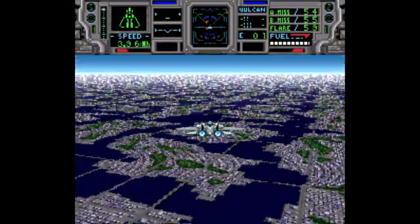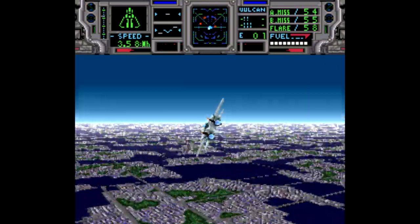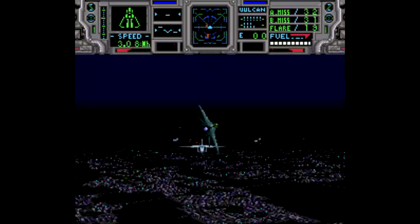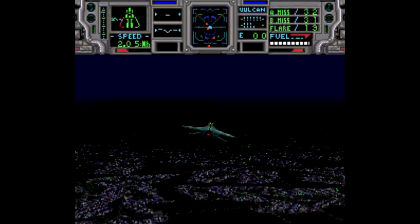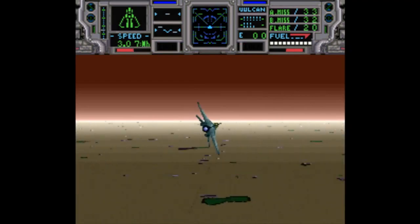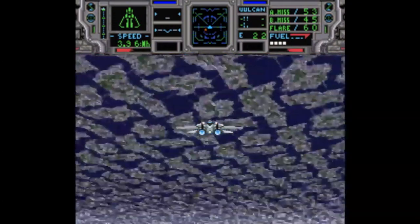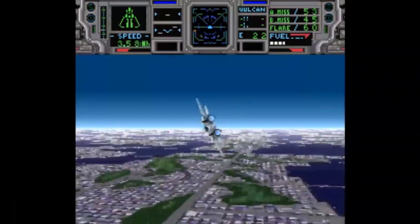The controls to execute all this carnage are very straightforward. Your jet is always going forward so you don't need to worry about staying in the air, so you can keep an eye on the radar and just go after enemies. Y shoots your machine gun, B and A shoot the missiles you've chosen, and X fires a flare capable of attracting enemy homing missiles. There are also certain techniques to dodge enemy fire — the R button activates the afterburners and the L button activates the air brake. You can press down on the D-pad and tap R several times to do a loop, or do a barrel roll by tapping R with left and right.